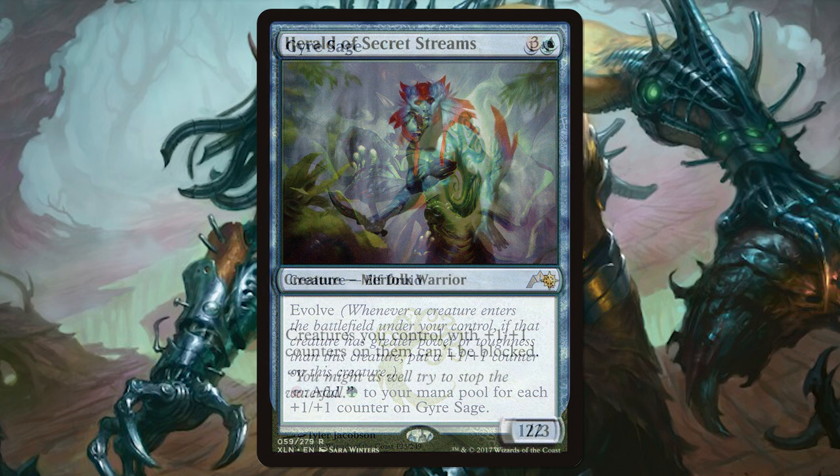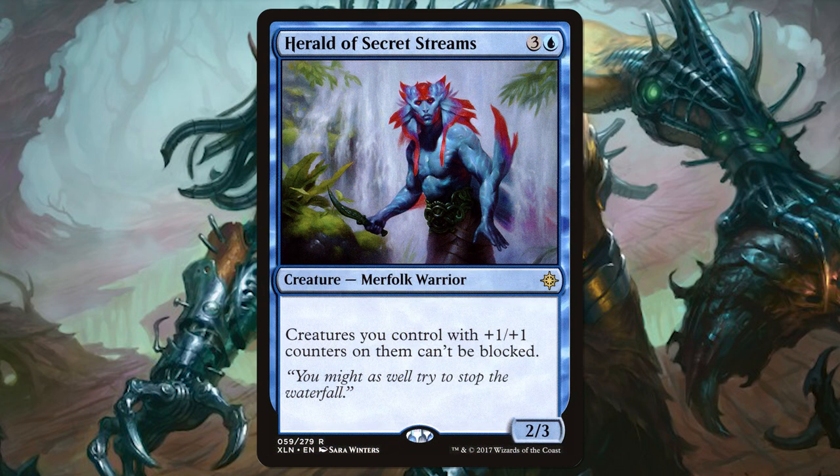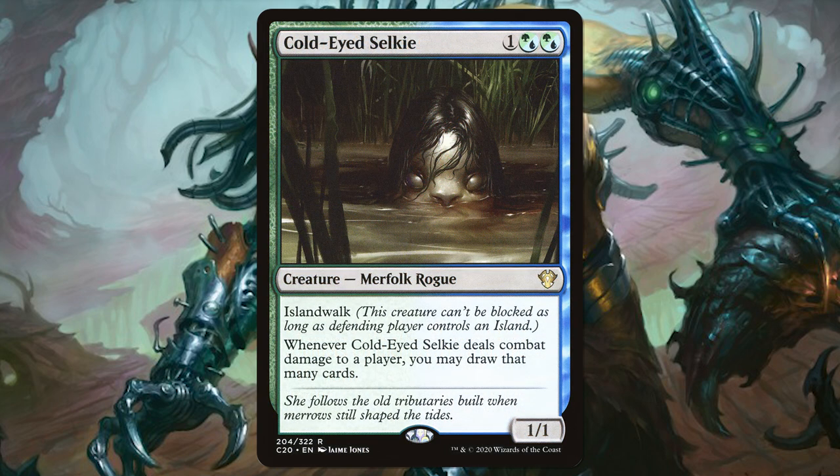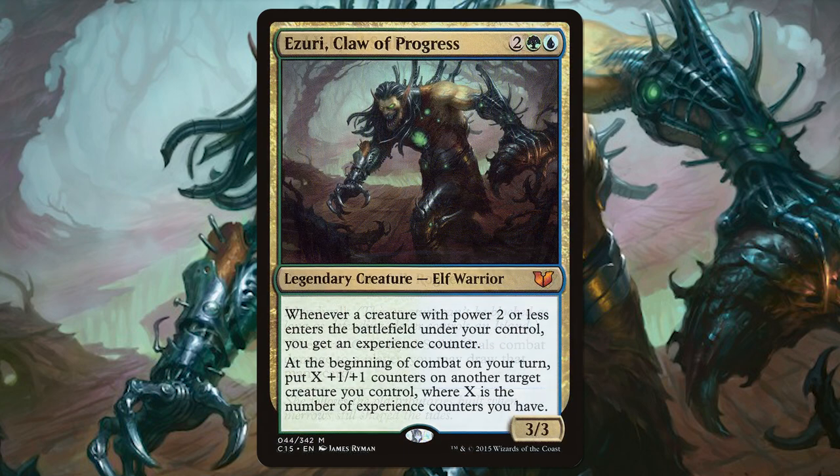Herald of Secret Streams makes all the creatures we control with plus one plus one counters on them unblockable, so imagine a 9/9 Cold-Eye Selkie with unblockable — a huge amount of cards we're going to draw and a huge amount of damage. So small creatures make a big difference, especially with our commander. Even if we put Ezuri back into the command zone, we're going to still keep those experience counters.